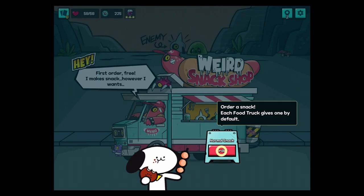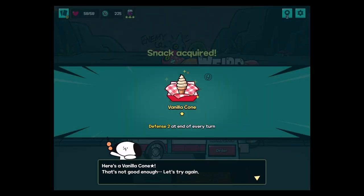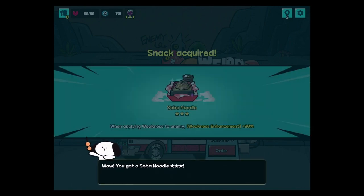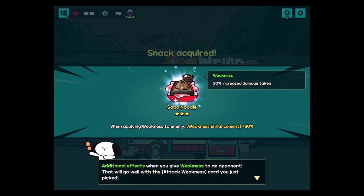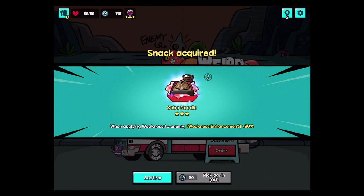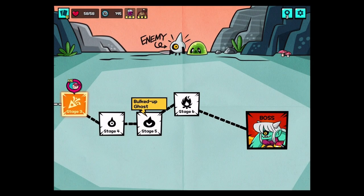Stage two, weird snack shop. First order free — I make snack however I want. Give me a snack. Vanilla cone — defense two at every turn's end. That's not good enough, let's try again. So we can use our badges here. You got a soba noodle — they're pretty good, I think that's buckwheat noodles. Applying weakness to enemy, weakness enhancement, press 30%, increased damage taken. So that's 60% then? Come back later.